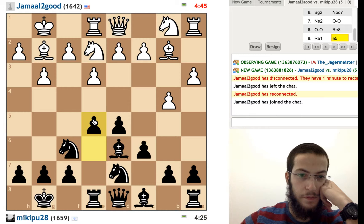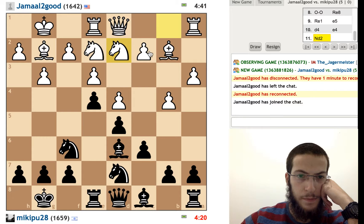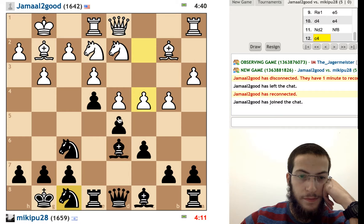We're looking for an e5 push here. Yeah, we can play e5 and shut down this bishop here. I guess this knight can be rerouted back to g6.